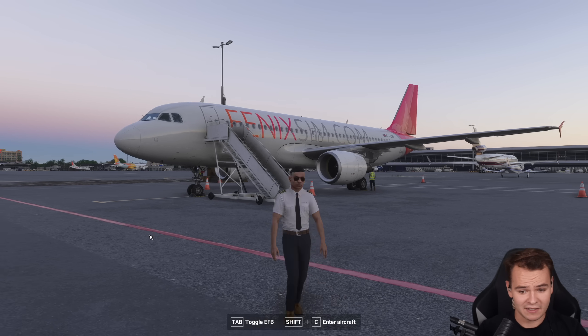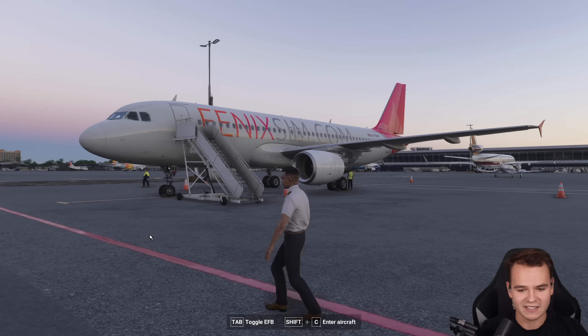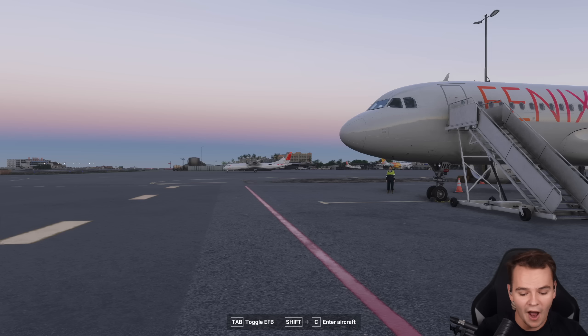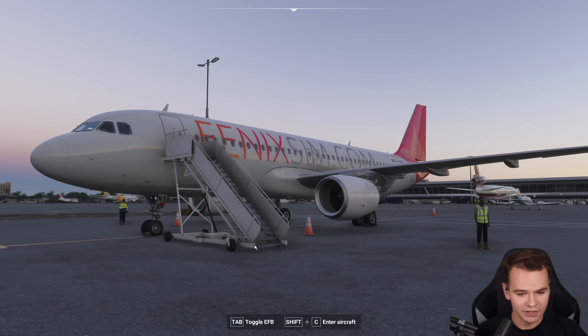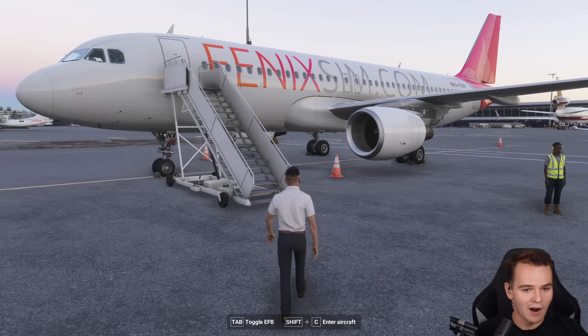What this update gives us in Microsoft Flight Sim 2024 — as you can see, we're walking around with our extremely skinny character — is that for the first time, the walk-around mode finally makes sense because they have made this plane walk-aroundable. It's early in the morning here somewhere in the Caribbean and we're first to fly this airplane. The door is shut, but we do have stairs. Let's go ahead and walk up into our airplane.